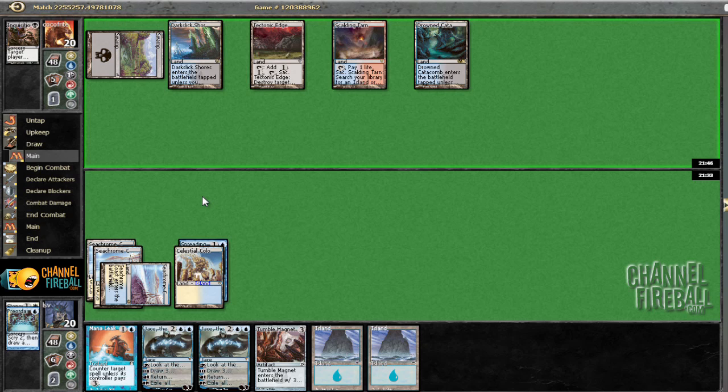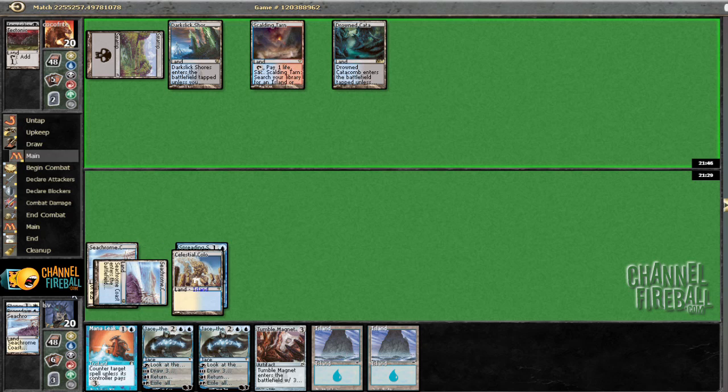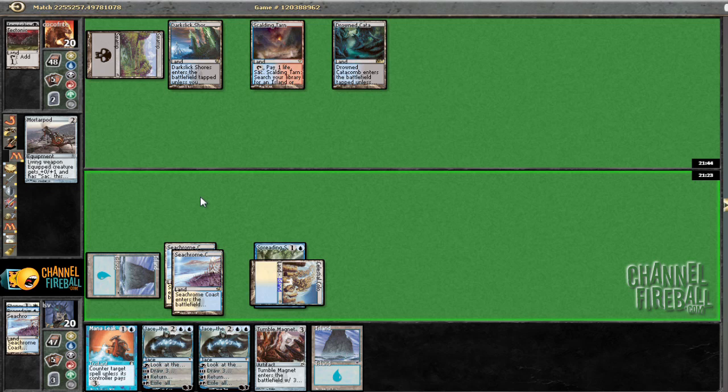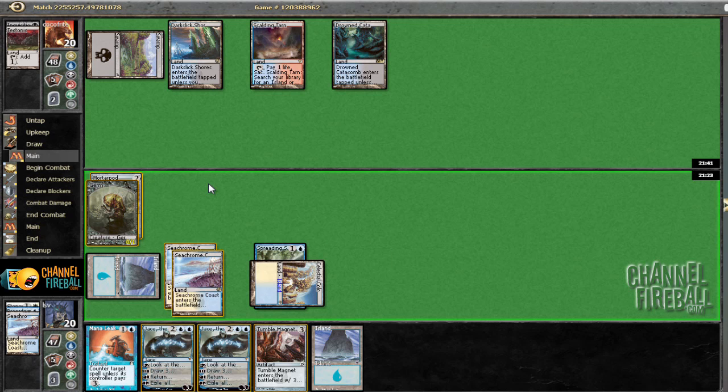So now he's got to decide what he wants to do. Tech Edge — okay, that doesn't bother me too much. Don't really have much to be casting here. Let's go ahead and play a Mortar Pod. It's not really a beater and not really good against him anyway, so he might as well run it out. Plus this way if we draw a sword, we get a little more action.